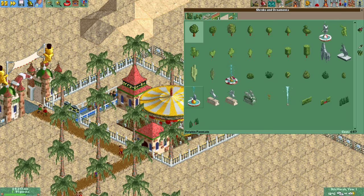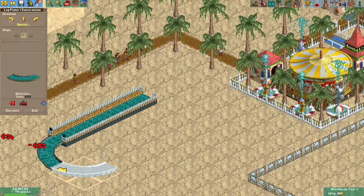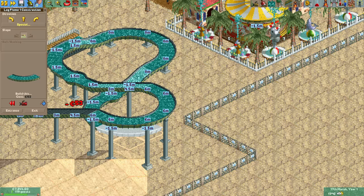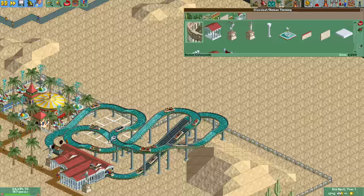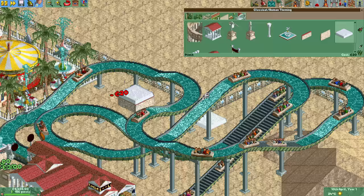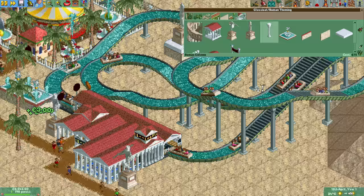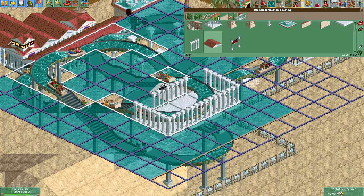Once again the first ride I built was a merry-go-round and I decorated it with palm trees, fountains, and a nice fence going around it. After this it's time for a track ride, but not yet a roller coaster. Instead I'm going to build a nice log flume to give guests the ability to cool off a bit in the scorching hot sun in the desert. Because the first scenery theme you unlock in this scenario is the classical Roman one, the log flume gets a Roman theme.